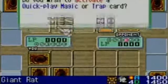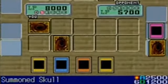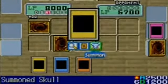Anyways, yeah, that's one of his annoying cards — Goblin Attack Force, 2300 Attack. Oh well, I'm gonna use Magic Cylinder. There we go, 2300 off. Once it attacks — ooh, Summon Skull! Get in.